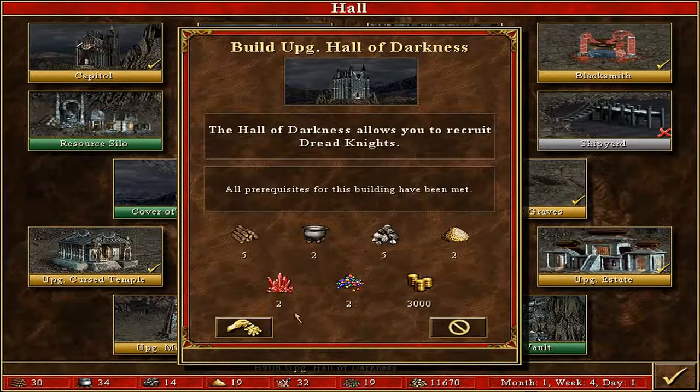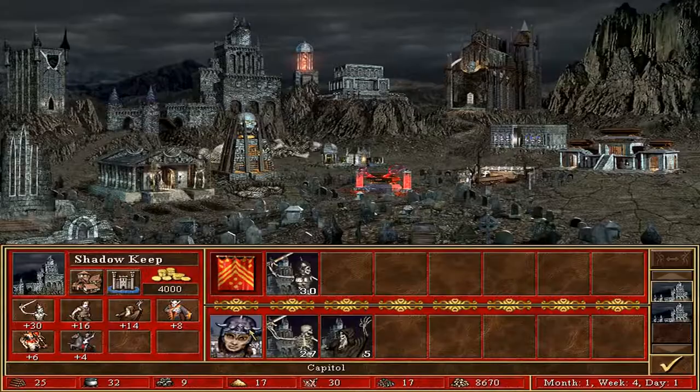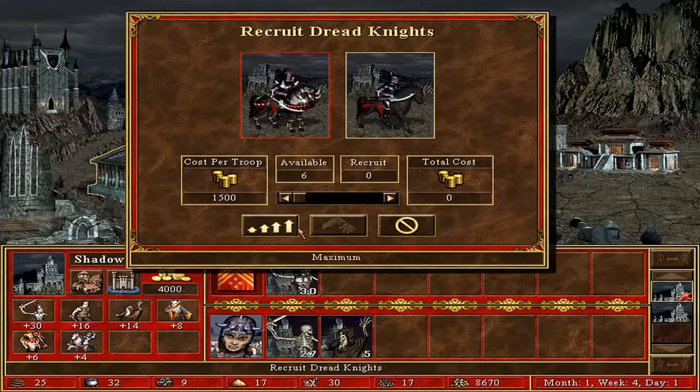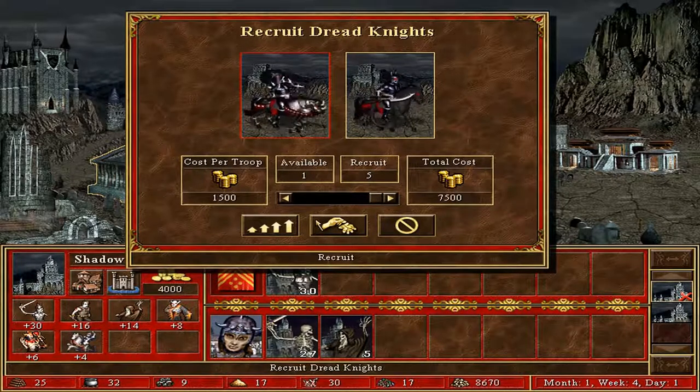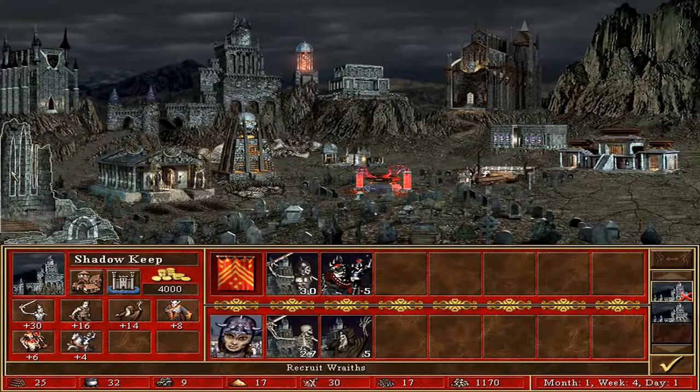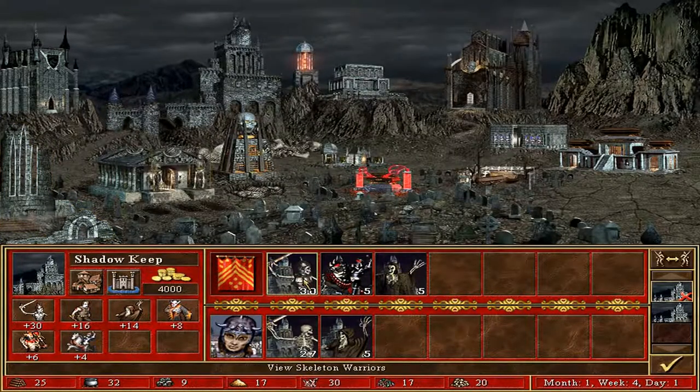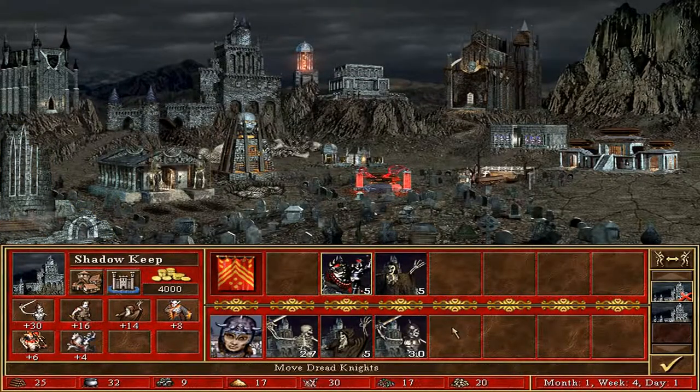You control a fortress. Every day you generate money and you can use it to recruit units or build new buildings. Every week you get new recruits and you get a fixed number per week — for example, 30 skeletons per week. Once you recruit those skeletons you have to wait an entire week until you can recruit them again. Every turn is a day, so you can only recruit every 7 turns.